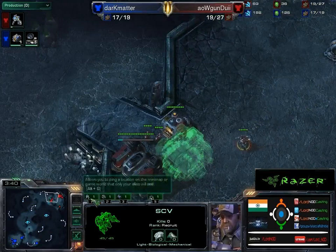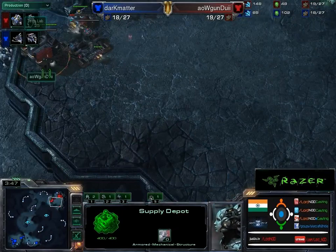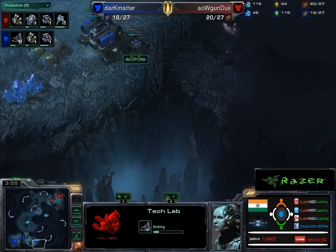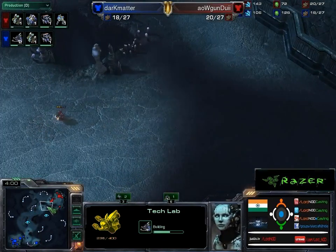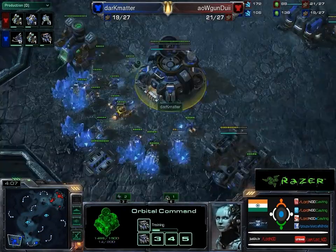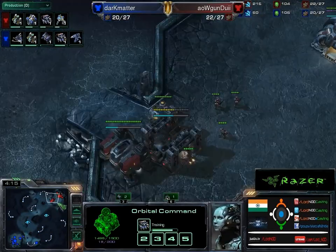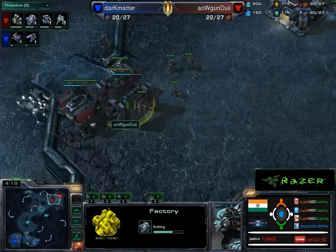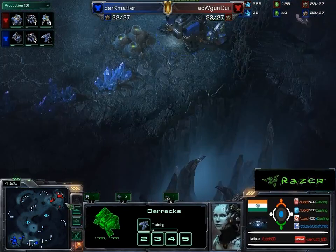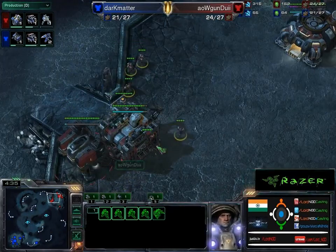Dark Matter goes back to building a supply depot. On top, going to be trying to save up some money for a factory. Factory goes down; there's a tech lab going, and there is a tech lab going on this side too. I could expect some reapers. He is saving up a lot of gas. Over to this side, I'm guessing marine tank — pretty standard opening. First reapers coming out, two reapers here, a little scouting going on just to see what's happening.